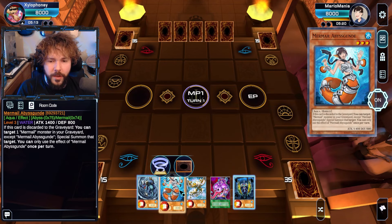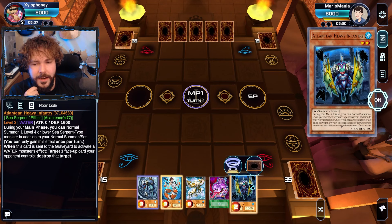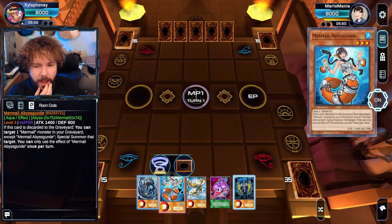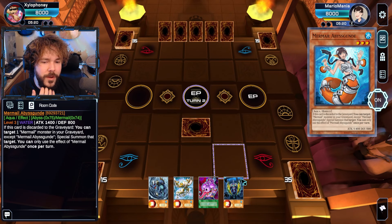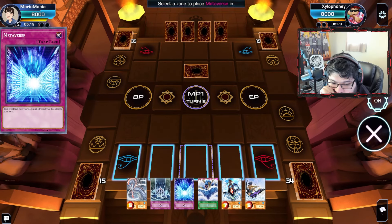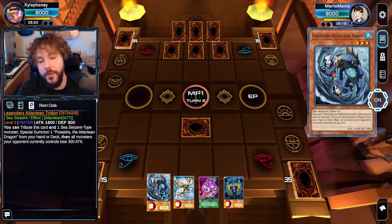However — ew! That's a weak opener, isn't it? Tribute to send one Sea Serpent Monster — I need multiple things to do all of that. I think what we're going to do here is set a card and end the turn, realizing we don't have any combo starters. You're not the only one, actually. I know I have a play, it's just not a good play.